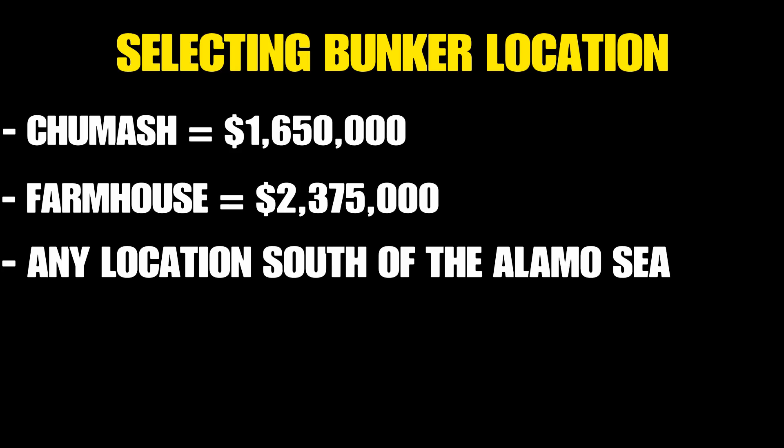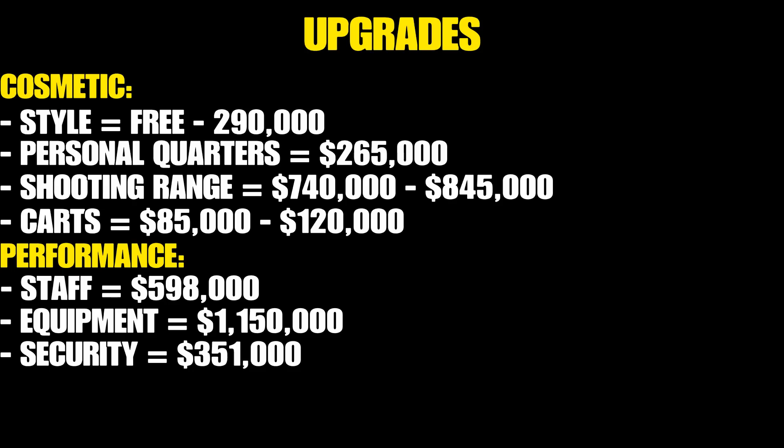So, selecting a bunker location: I recommend either the Chumash or the Farmhouse. The Chumash location is $1,650,000 by itself, not including upgrades. The Farmhouse is $2,375,000. Any location south of the Alamo Sea is going to be good. If you have a bunker up in Grape Seed or Polito Bay, do not upgrade those — relocate further south as soon as possible. If you have the Fort Zancudo one that's okay, but if you're choosing to buy one, skip Fort Zancudo. Go with the Chumash — it's $100,000 more and it's much closer to your drops and deliveries.